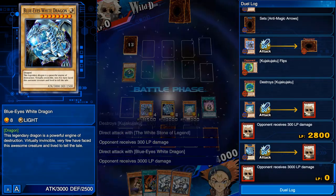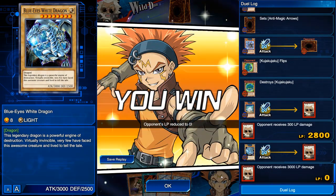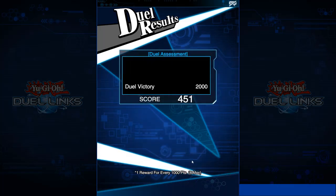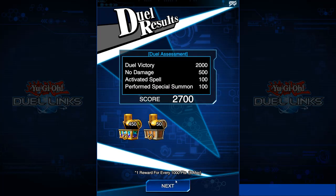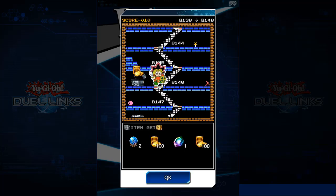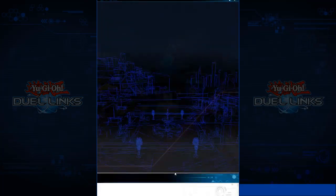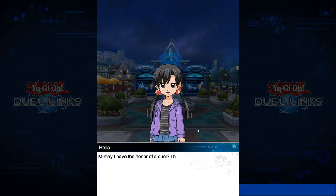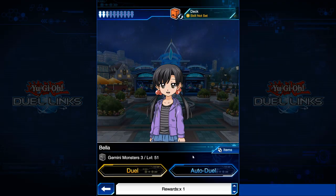With Sakuretsu Armor you can kind of let your opponent attack with a low-attack monster, or bluff that you don't have anything — it might bring a little more skill to the game, but I highly doubt it. If there are a lot of Sakuretsu Armors and Widespread Ruins going around, then I think Jinzo might start to see some gameplay. Black Whirlwind is going to be a really good card but it's going to be extremely hard to get since it's an Ultra Rare — I think they should have made it a Super Rare.